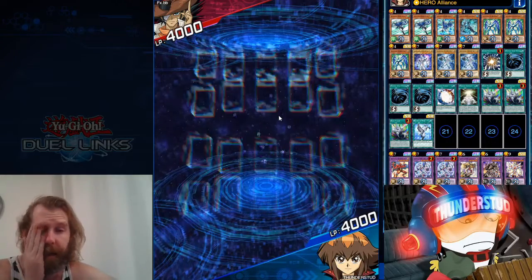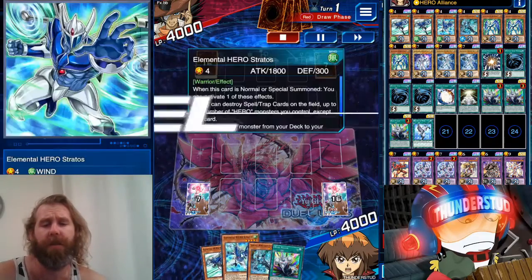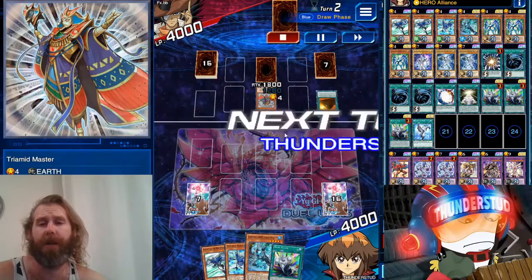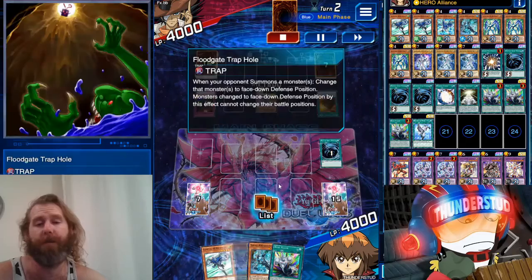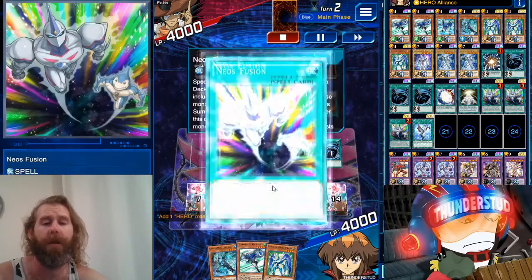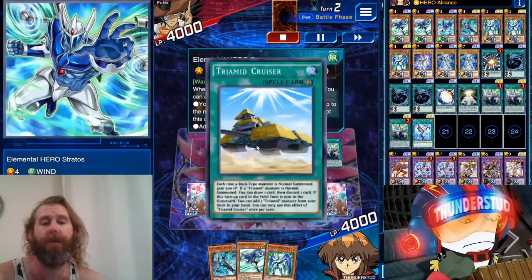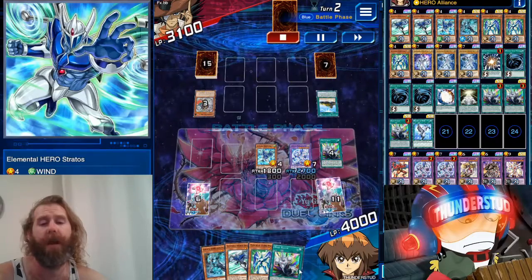Alright, here we are facing Jim Crocodile going second. We're showing them Hero Alliance, Neos, and a Liquid — Liquid actually looks pretty awesome as a hero. We're facing Trimeds, they're pretty good. We get a Mystical Space Typhoon, we're gonna hit the backrow — it's a floodgate, so very good hit. Stratos is going to search Prisma. Then we're going to Neos Fusion with the Prisma and the Neos. We swing into the master — all he can do is bring out a Cruiser, not a threat to us.